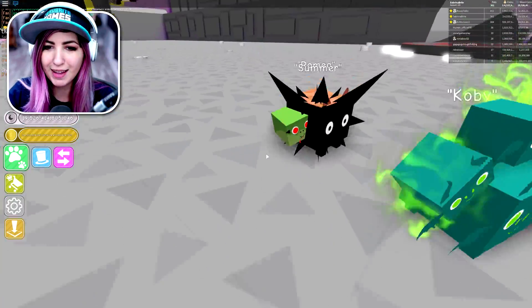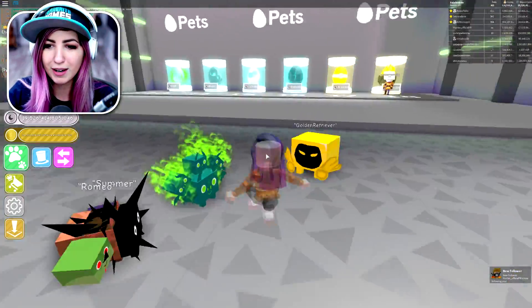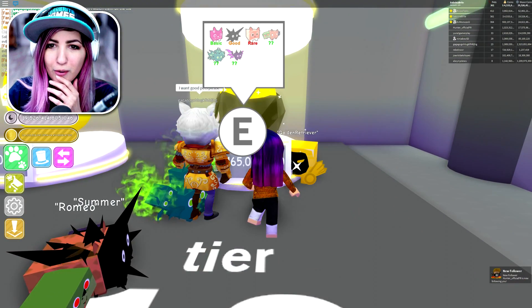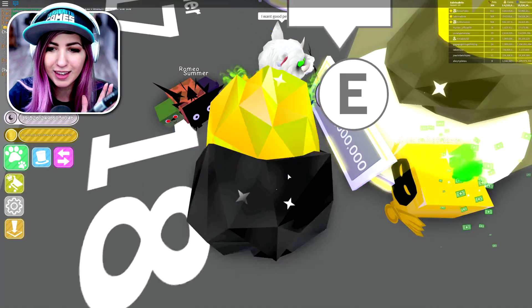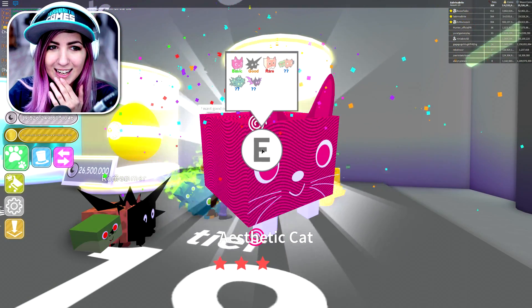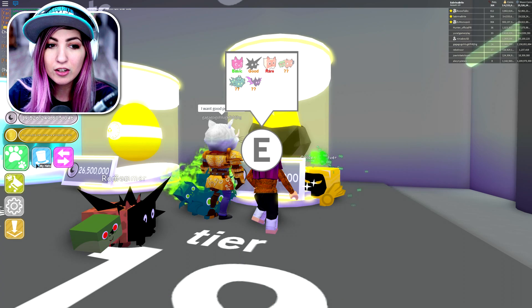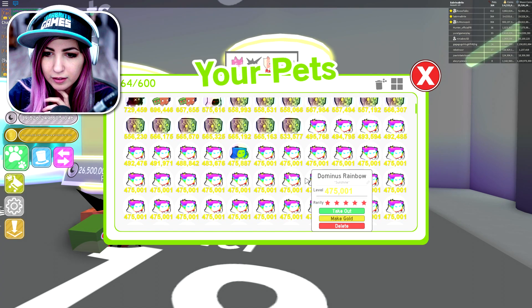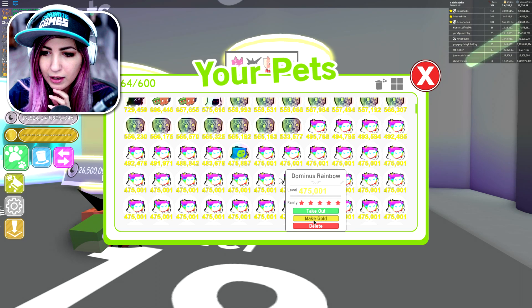I can finally see my new pets. We have Spike, we have Chimera — I think. We got Hydra! That's the one that looks really cool. And a static cat again. I kind of was trying to make a gold rainbow Dominus — let's try this. Rainbow Dominus — make gold.